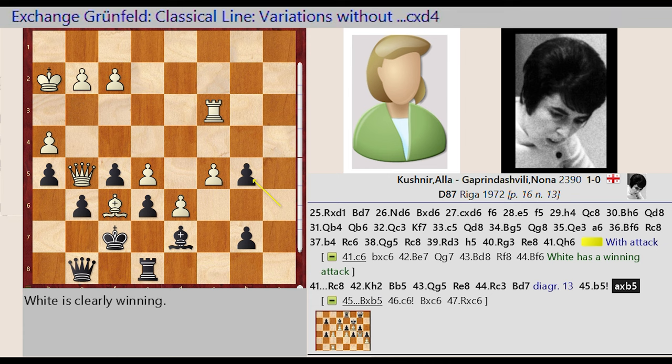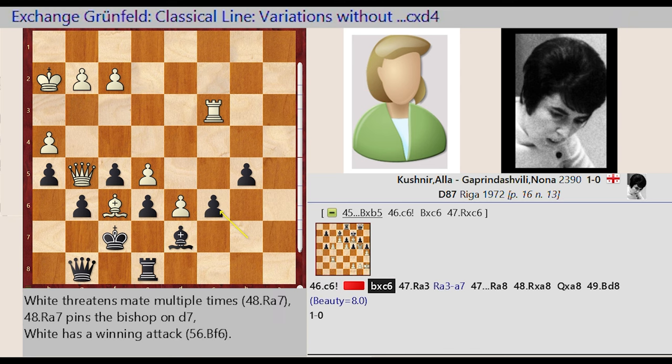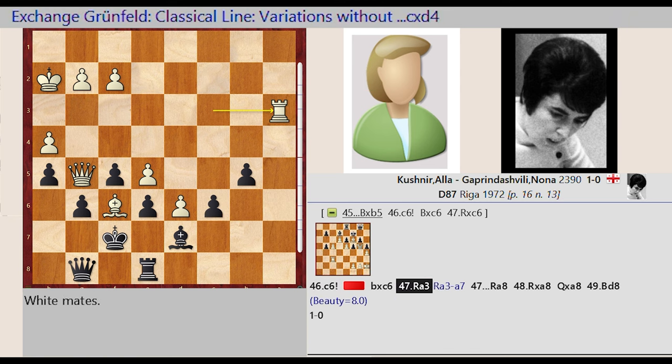A6 captures B5, C5-C6, B7 captures C6, Rook C3-A3, Rook A3-A7, Rook E8-A8, Rook A3 captures A8, Queen G8 captures A8, Bishop F6-D8. Evaluation: beauty equals 8.0.